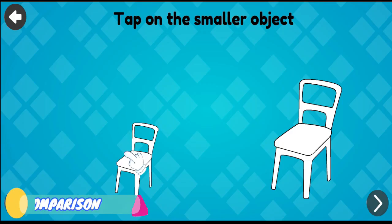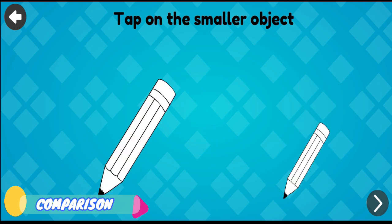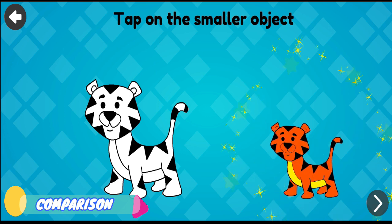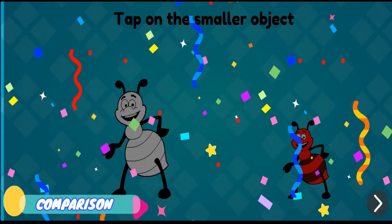Tap on the smaller object. Good job! Excellent! Fantastic! Keep it up! Good job!